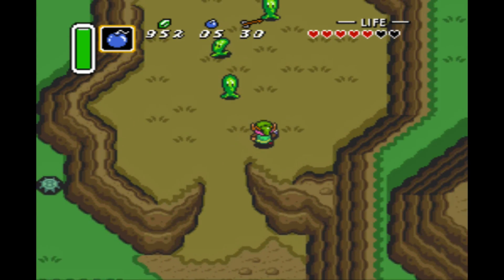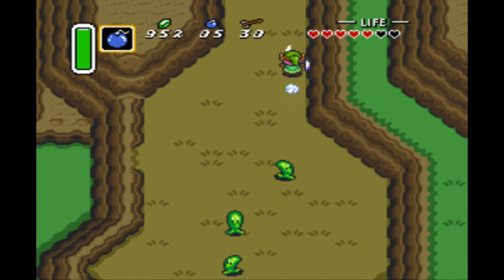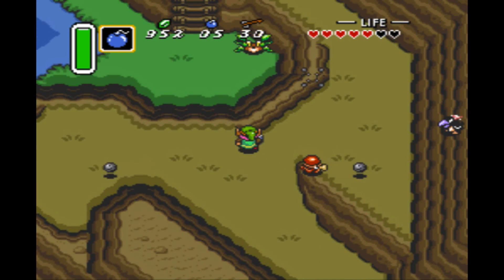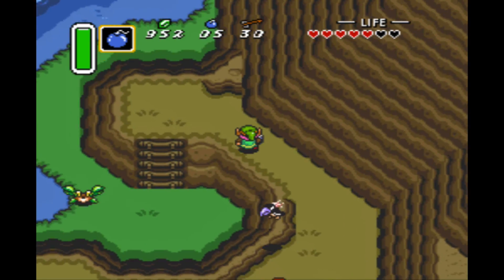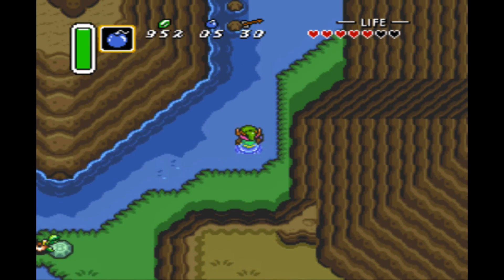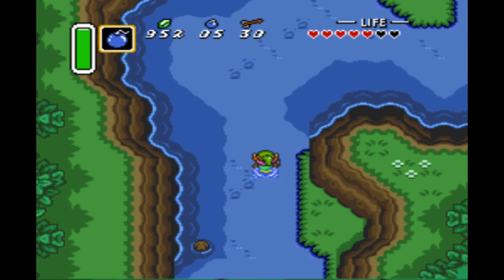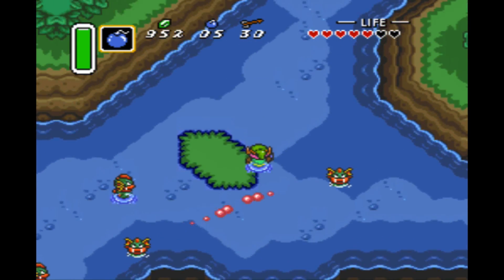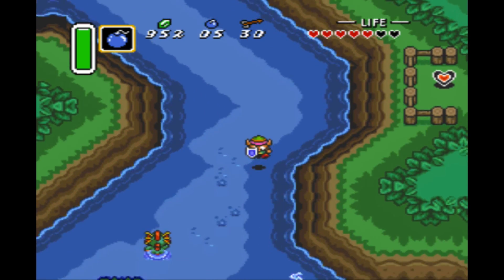Alright, so now up here is the path to go get those flippers. Let's go all the way — be careful of this guy, be careful of all these guys actually. And now all the way up here. So that's the riverside. And there's gonna be a lot of these water creatures that evade and stuff. So let's just walk around them.